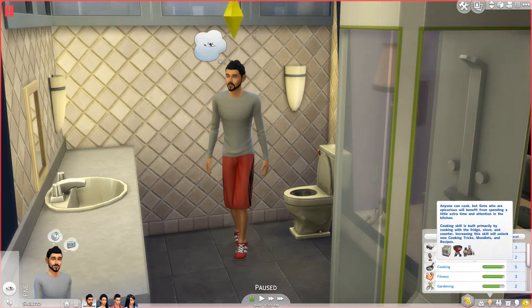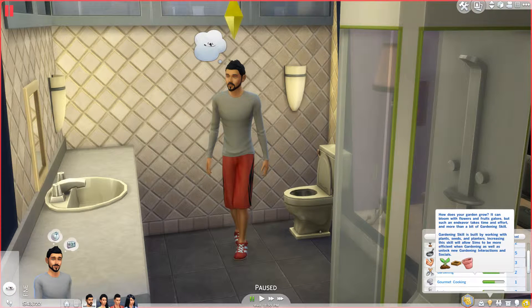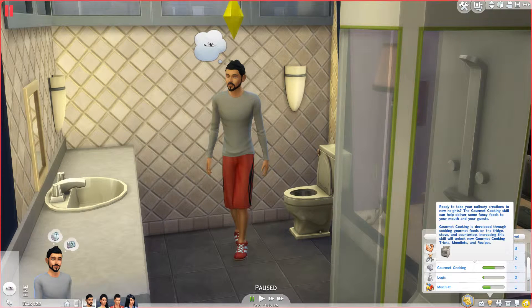He has three charisma, two comedy, five cooking, three fitness, two gardening — he kind of helps out his wife who dabbles in some gardening. He's got one in gourmet cooking. In The Sims 4, they bisect cooking with a secondary branch skill called gourmet cooking, which makes even tastier food but is more likely to go wrong if you don't have a high enough skill.